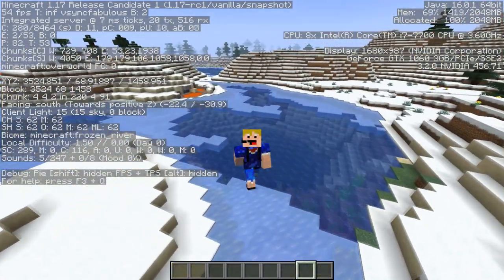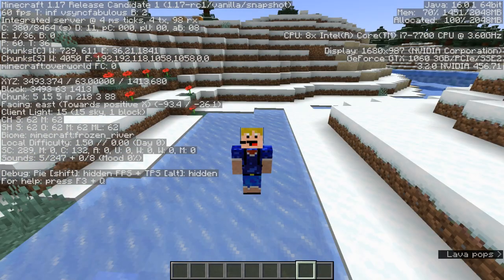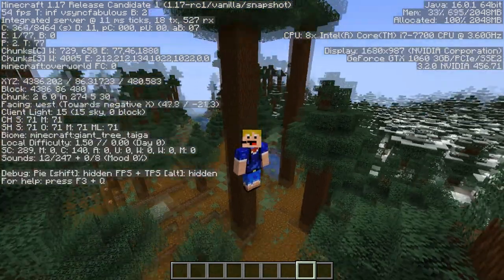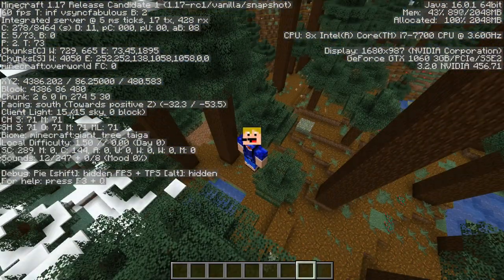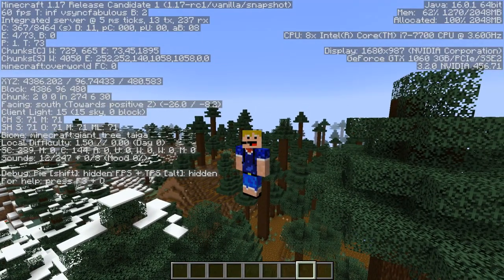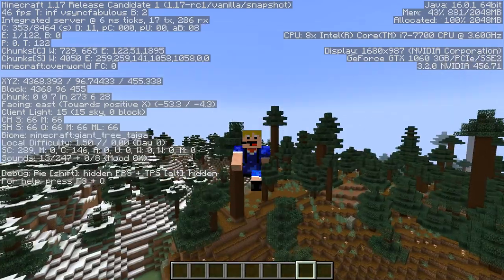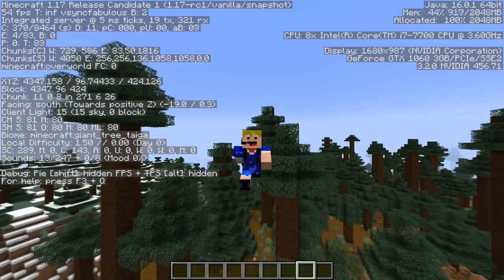After the frozen river we have the giant tree taiga — not a very common biome, but it's the one with massive 2x2 spruce trees and ferns all over the floor. You'll need both the giant tree taiga and the giant tree taiga hills. Make sure to use the F3 screen to confirm, because there is a very similar biome nearby.